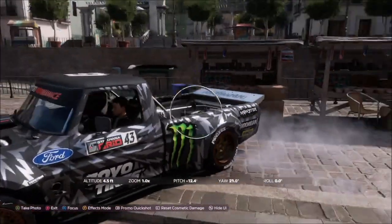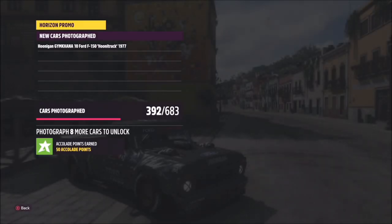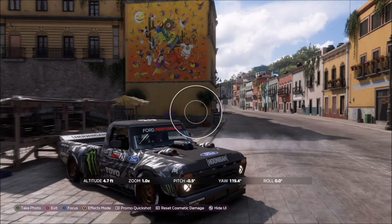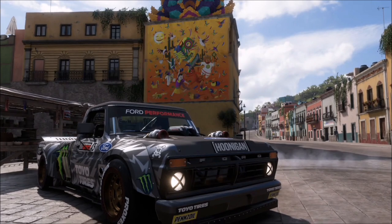Once you're in front of the mural in whichever Hoonigan vehicle you've chosen, hit the right trigger button to take a Horizon Promo quick shot. It will pop up with two tick boxes — one saying that you're in a Hoonigan vehicle, and the other saying that you've taken the photo in front of Spike's Mural. That will be this week's photo challenge complete.